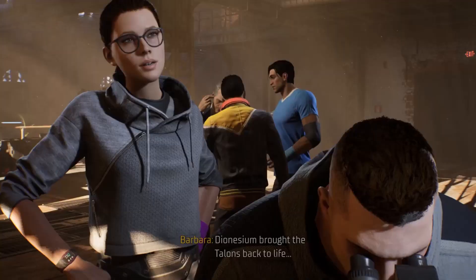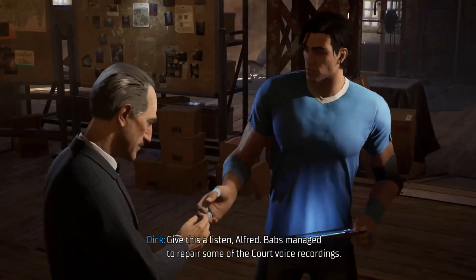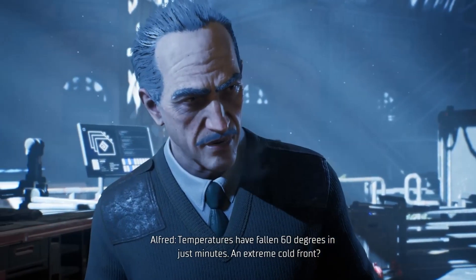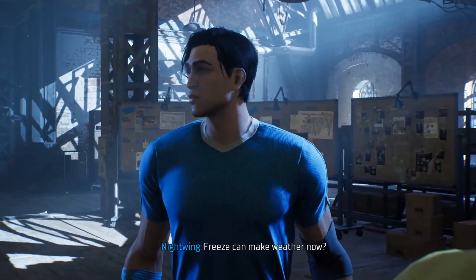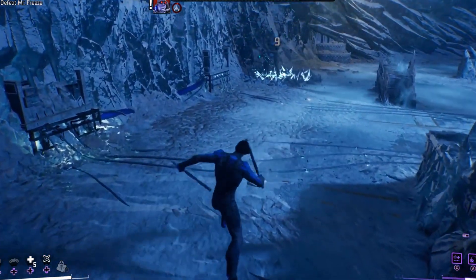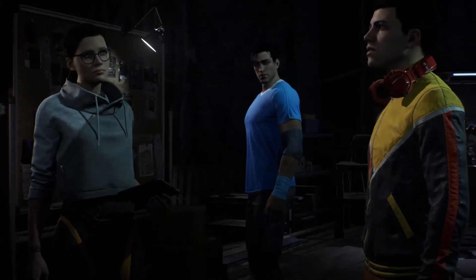Batman's team doesn't stop working. They learn that Dionysium is a substance that brought Talons back to life, and they try to identify mystery voices to find out who is behind everything. Suddenly, the temperature drops 60 degrees in just a few minutes — an impossible weather pattern. It's Freeze, who can now control the weather. They reach the center of the storm to stop the freezing, and a fight starts between Nightwing and Freeze, in which Freeze loses. But they still have no idea why Gull attacked Bruce and killed him, so they decide to start thinking from the beginning.